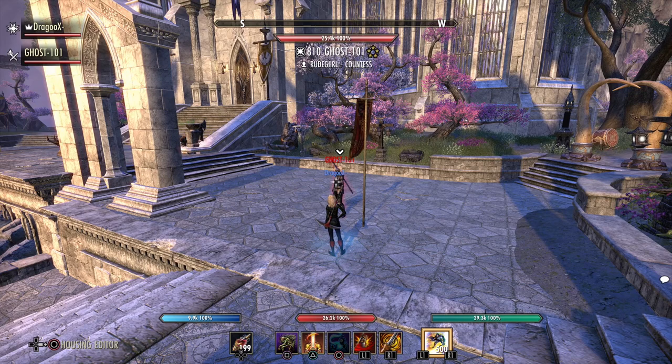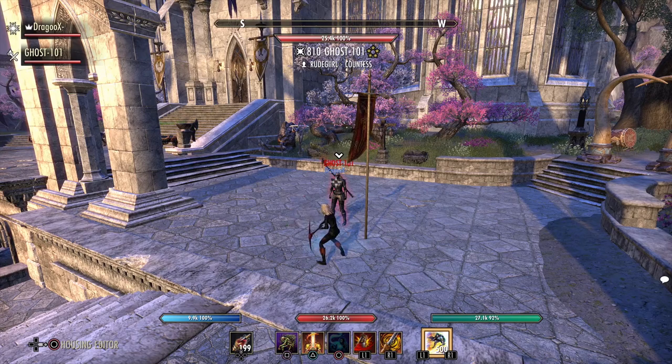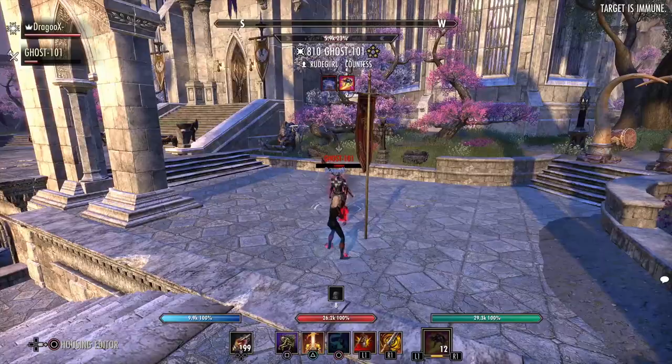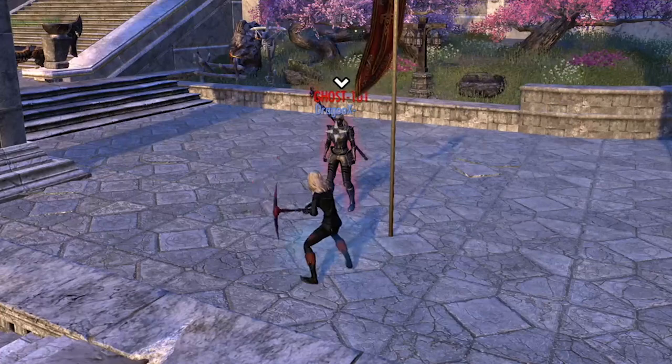We put our uppercut and then do only a slight charged heavy attack — we don't need a fully charged heavy attack. It's already enough if you charge it a second. Hold your button a second and it's already enough to stun your enemy. You don't have to do a fully charged heavy attack — just hold the light attack button a second and that's everything.